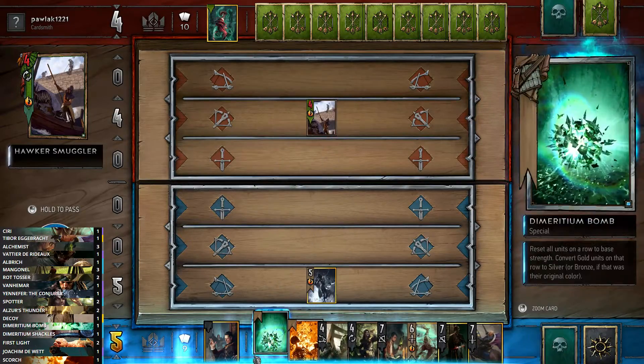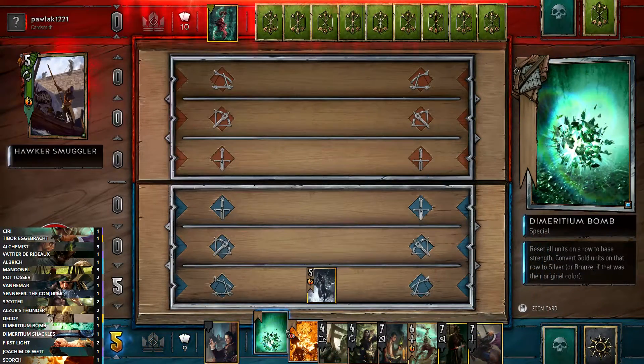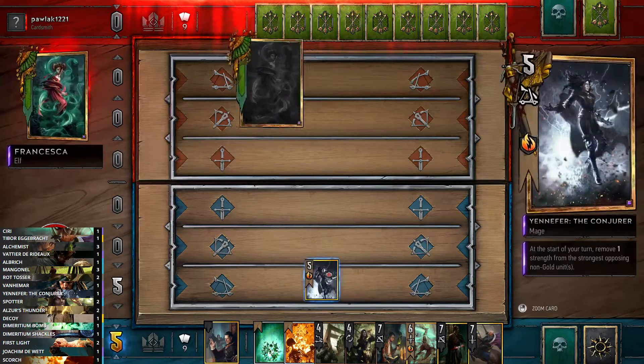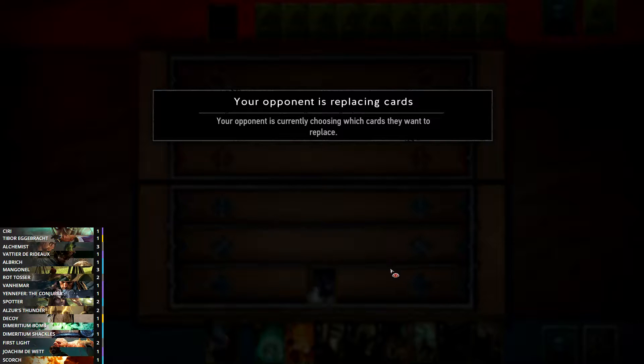What I'm going to do here is just Alzur's Thunder that unit and get rid of it, so we no longer have to deal with it for the game. Yennefer's still on the board. The other thing with Yennefer is she often encourages your opponent to pass, because the more rounds that go on the more value we're getting. I always recommend playing her at the start of a round — the more turns there are the more benefit you get. She's not useful played as the last card.